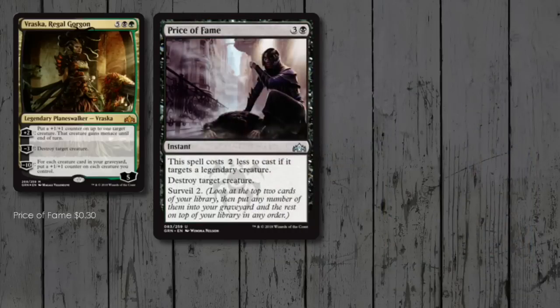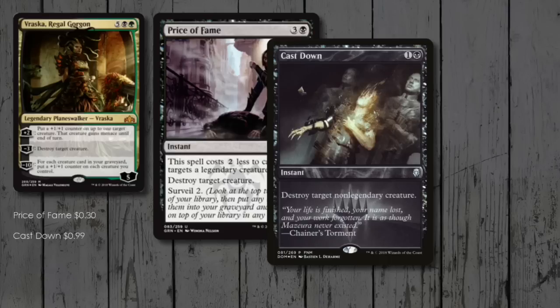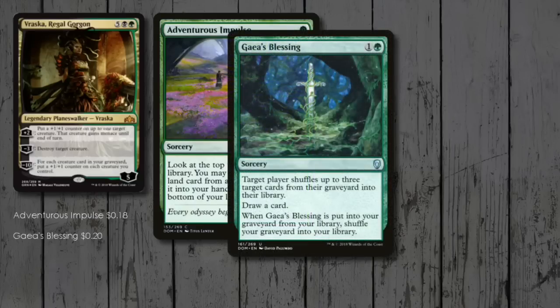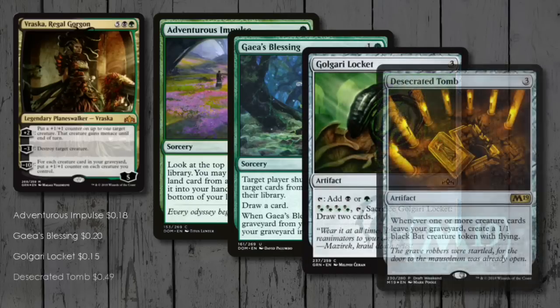I really rate Price of Fame as removal in Brawl — targeting a commander means it'll only cost two, and Surveil works a treat with Undergrowth. Cast Down takes care of a non-legendary creature, and Broken Bond does the same as Naturalize but with added ramp if we have a spare land in our hand. Adventurous Impulse for ramp and tutoring, Gaea's Blessing for anti-milling — although it will spoil Undergrowth if it happens at the wrong time — Golgari Locket for even more ramp, and finally Desecrated Tomb, because with all the recursion we could end up with quite the flock of bats.